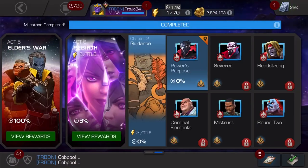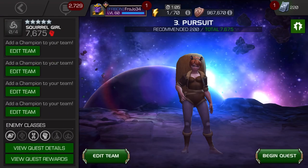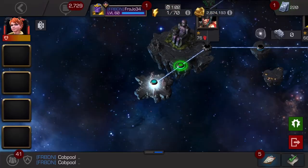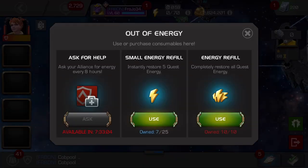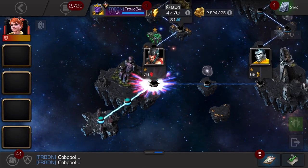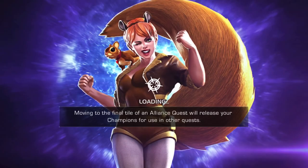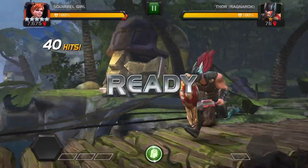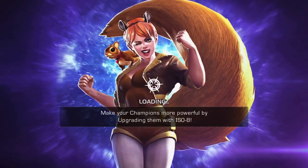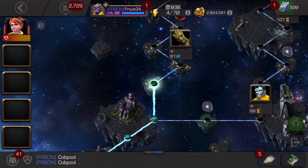It's 4 energy per Groot, so you do that a few times and you get your Giving Tree done. That's 30,000 nuts. You can use your energy refills, your small energy, or just let it refill over time. It's 4 energy — you can do this in one full energy bar if you already have it full.